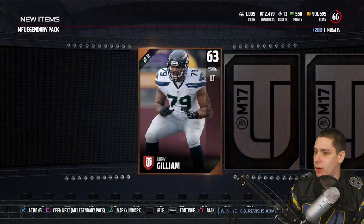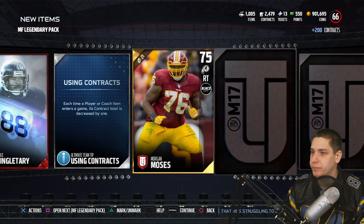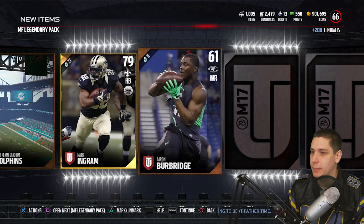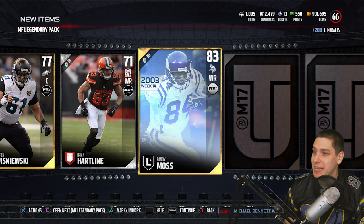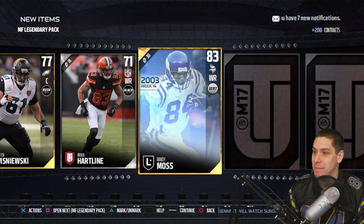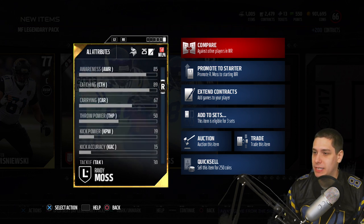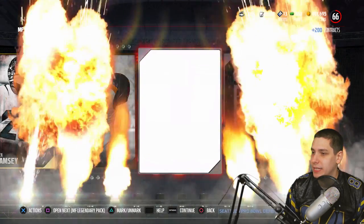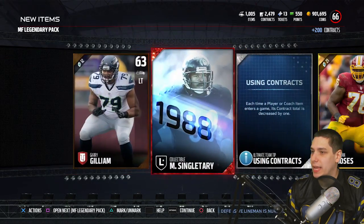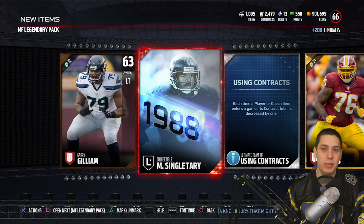One more legendary pack. We get a Cameron Gilliam and a Mike Singletary collectible. Come on, I want to see that red flash again. We need more red flashes. Mark Ingram. And we get the legend Randy Moss player in 83 overall — that is cool, I'm definitely happy to get that one. He has 87 speed; I was kind of expecting a little bit more than that, but even still, it's freaking Randy Moss, Randy Moss is so damn cool. We also get Jalen Ramsey, and an elite — it is a Sam Madison collectible. So we got a couple of collectibles out of this one as well.